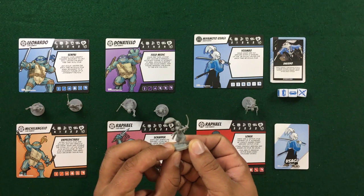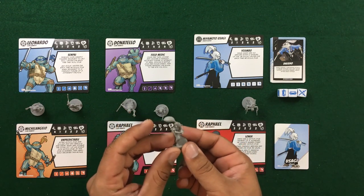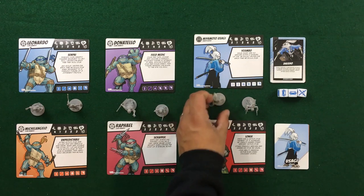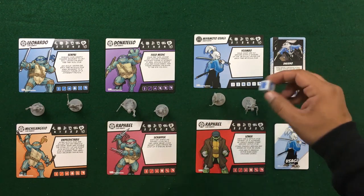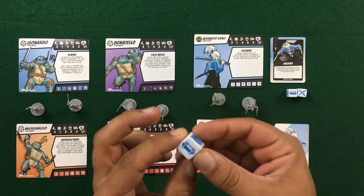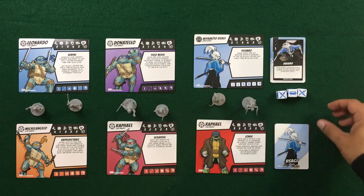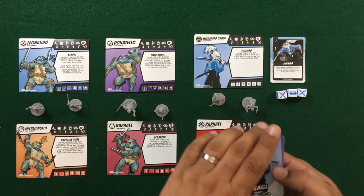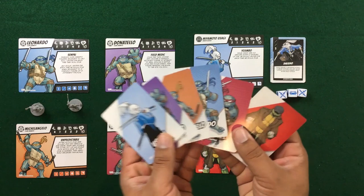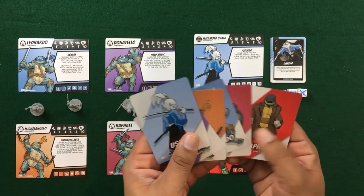And of course we've got Usagi Yojimbo — his ability is whenever he has no heroes within two spaces of him, he gets to roll an extra die, which is very strong. Cool mini; love the swords. We also get dice for him with the ability for double attack, attack and defend, skateboard, and chi — and he actually has no regular defense, just attack and defend. We also get the initiative cards: one for each of the new turtles, though you really only need the one for Usagi.